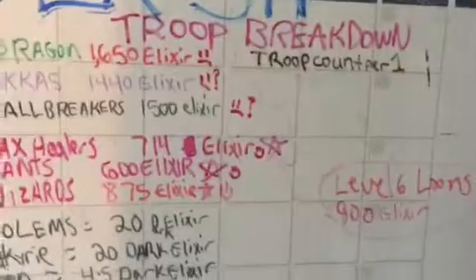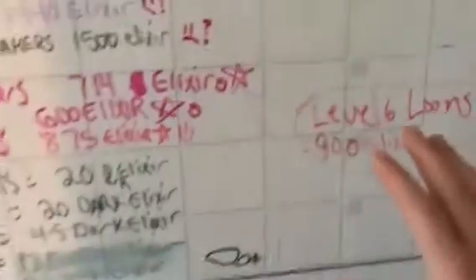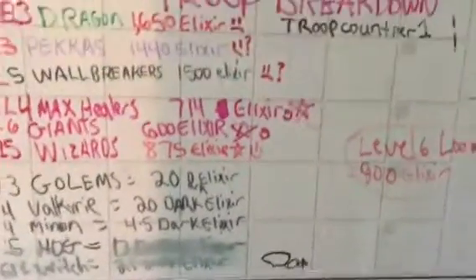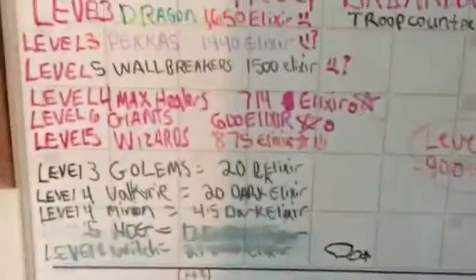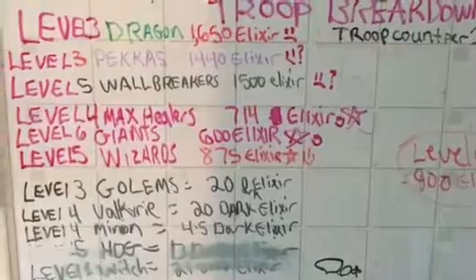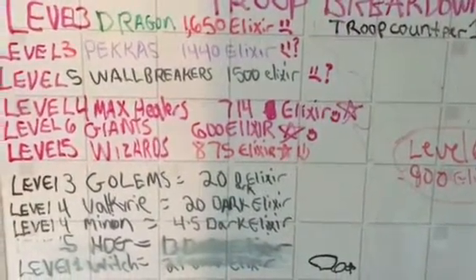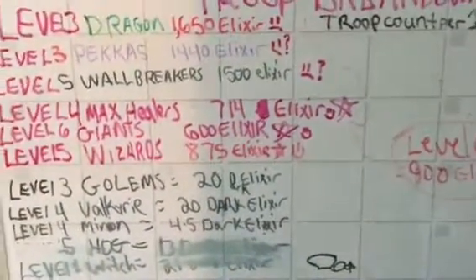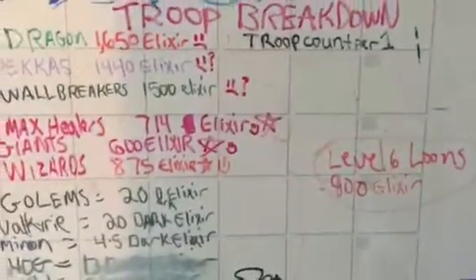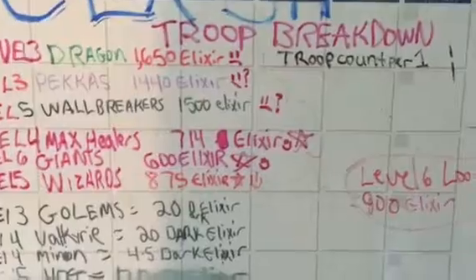Level 6 balloons is 900 elixir with a huge frown. As far as balloons, I hate balloons — absolutely hate them, at level 6 especially. I'm also not a flying person. If I do a dragon attack, I do dragons, and if I'm going to implement hogs for a dragon attack, I will. Implementing balloons just seems like they get nailed right away, especially with Teslas, air defenses, all that.